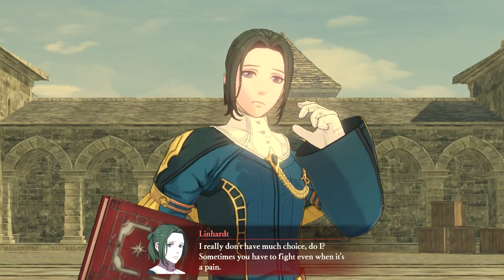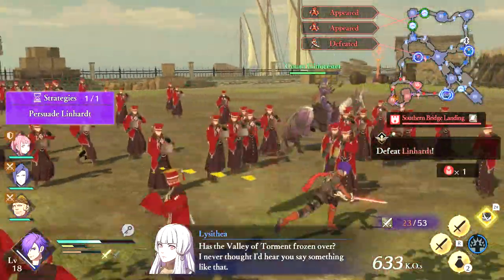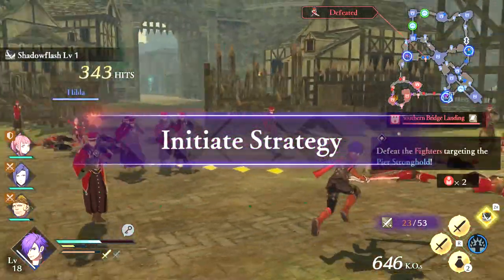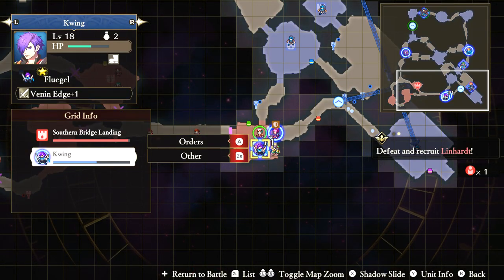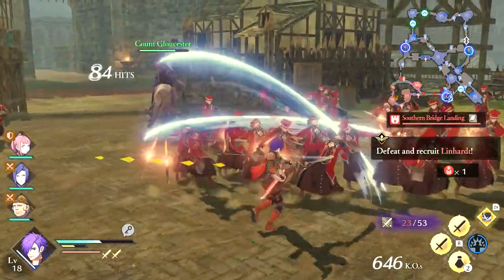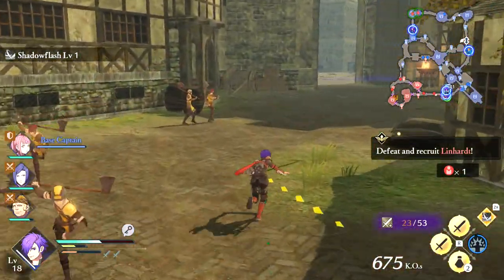The in-game cutscene plays out: 'I really don't have much choice, do I? Sometimes you have to fight even when it's a pain.' As you can see, the intro to the enemy general played out exactly the same way, but there are a few differences now. Instead of saying kill the enemy general, notice how it says defeat and recruit the person. So you actually have to beat the person first, and then after they're defeated, this will happen.